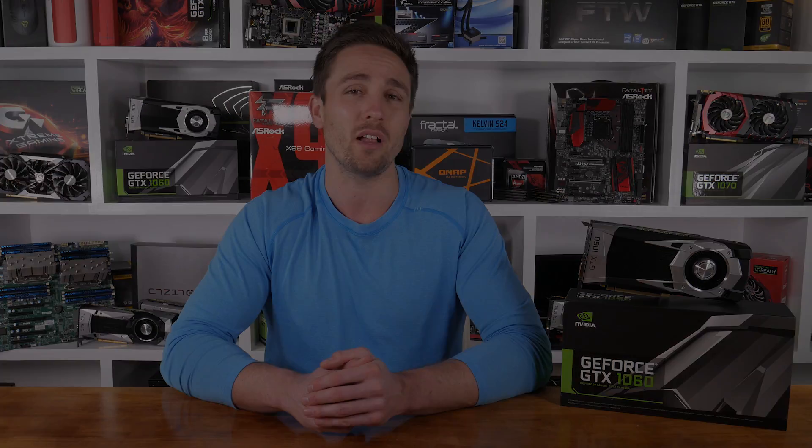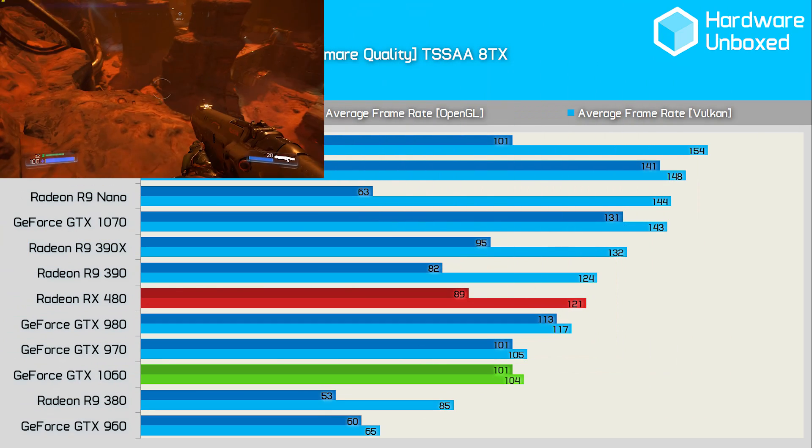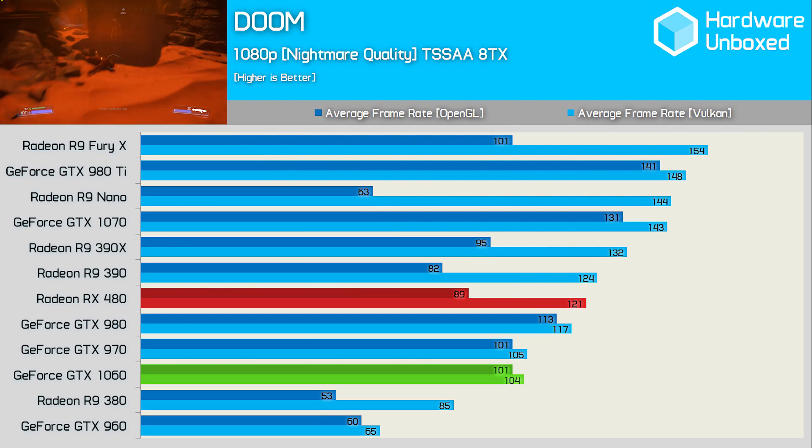I'm using reference AMD and NVIDIA graphics cards unless specified. I'll be focusing on the 1440p resolution for the discussion, but I'll quickly take a look at the 1080p performance as well. Let's start with Doom, since it's a game I recently re-benchmarked due to its Vulkan implementation.